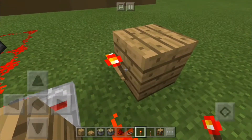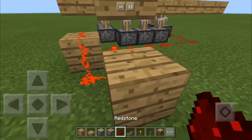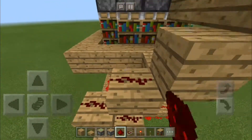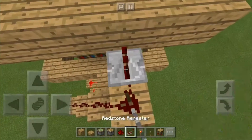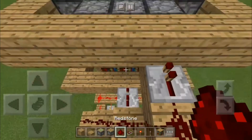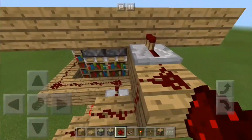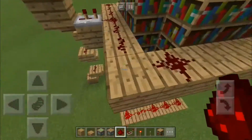And place a redstone torch there. Then you just place a redstone dust on top of the slabs like this. Then you place a repeater on one tick here, and a repeater on two ticks here. Then just continue placing the redstone around here and on the other side.